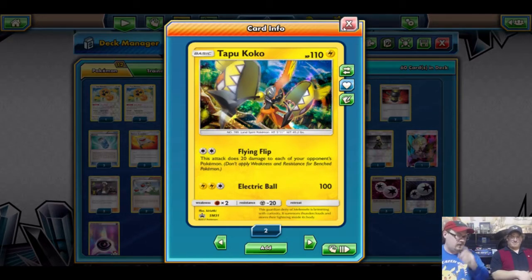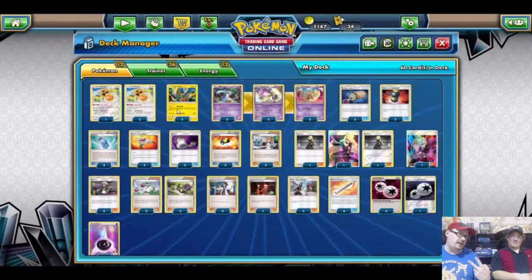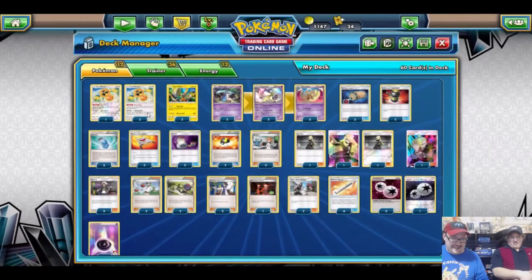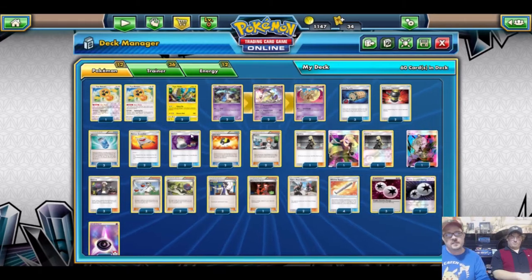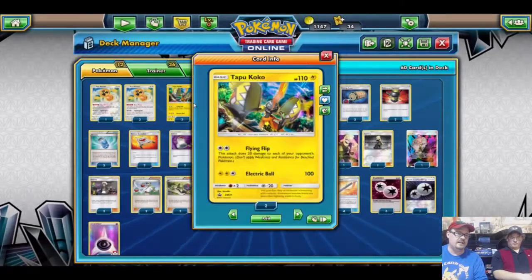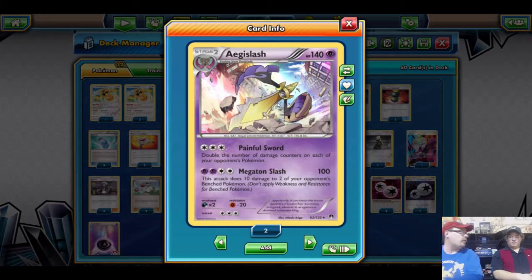So why not run more Koko instead of Rotom? It really comes down to money. As of the recording of this video, Tapu Koko is going for about two dollars a piece, while Fan Rotom is going for about 50 cents because no one's been using it. You can get a playset of Fan Rotom for two dollars, or a playset of Koko for about ten. Even with that in mind, we want to stack as much damage as possible, so we're running both — Fan Rotom to do more damage and Koko to spread damage while we get Aegislash set up.